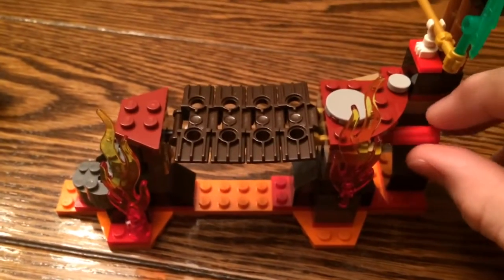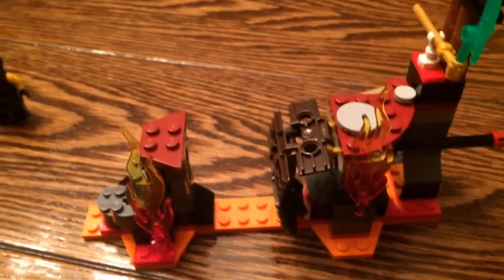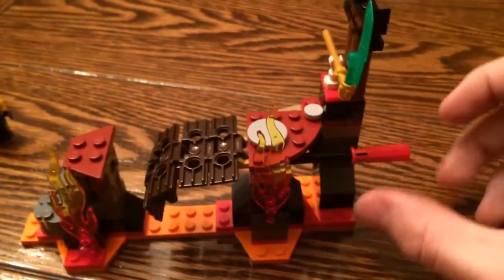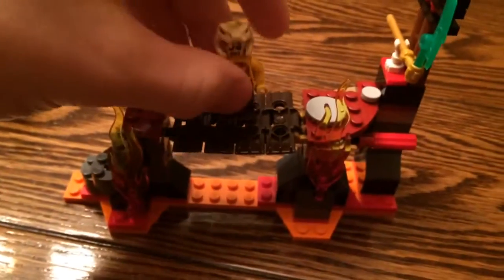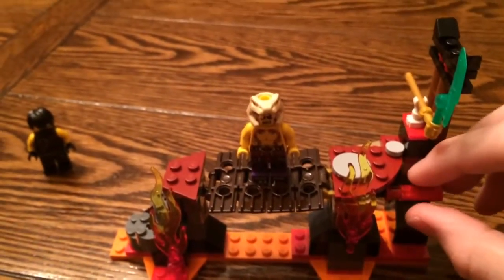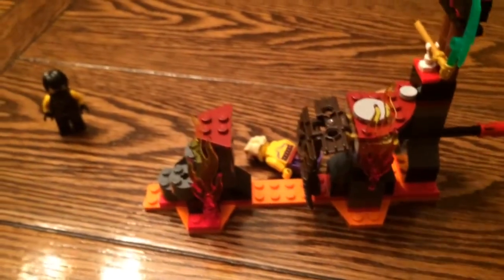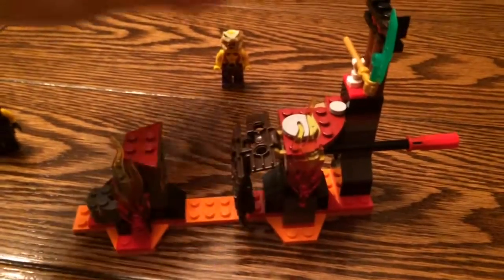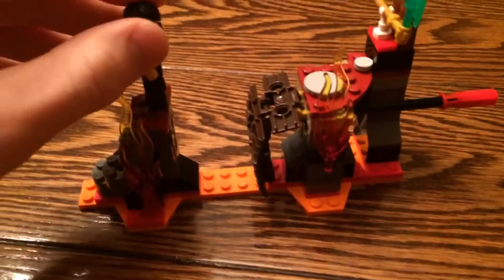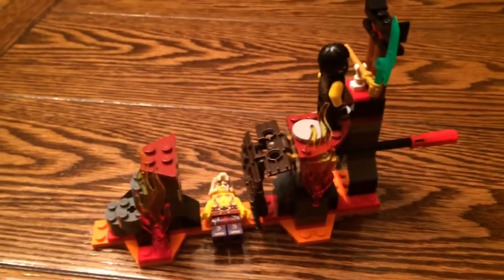The main function of this set is the bridge. You see this little function here — all you do is pull it back and the bridge falls down, and whoever's on the bridge falls into the lava. That is basically the only function. I'll grab Slevin — you'd just set him on there, since you can't really attach him like I said at the beginning, and then you just drop them in. If you're playing with the set, they'd be apparently falling into the lava. Or Cole could get the jade blade while Slevin falls in — you can do many things. It's a cool little build with quite a bit of detail.